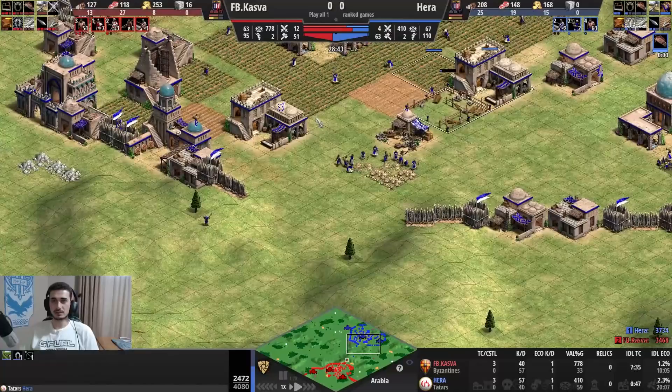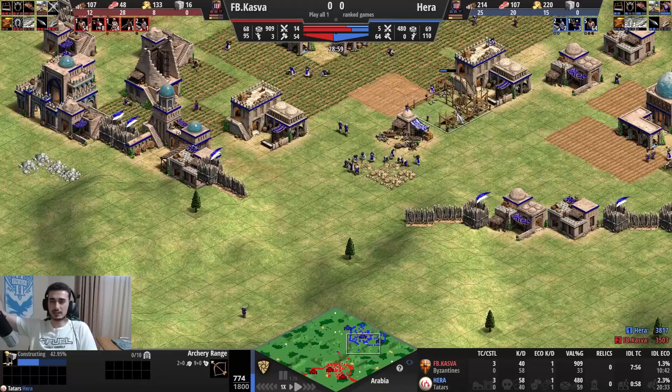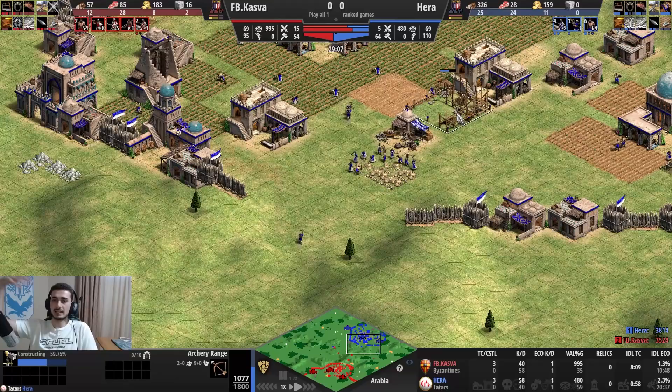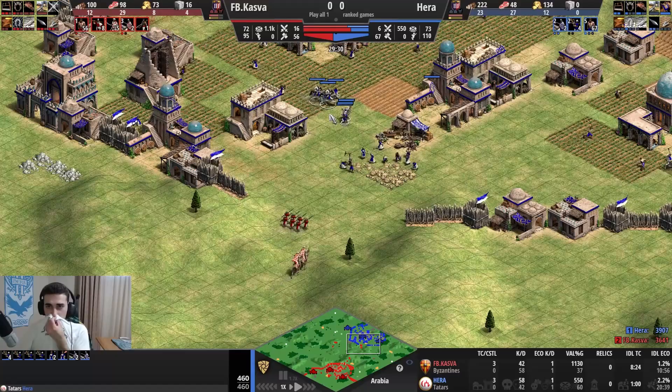I try to buy time with knights and remass at home. Another mistake: I only add an extra range when I should have added a fourth stable instead. One range and four stables would be better - his skirmishers won't do much against camels anyway. I stay on three stables for way too long, which results in floating resources and not being able to spend them. I should have added more stables - just an extra few hundred wood and it would make my life a lot easier.